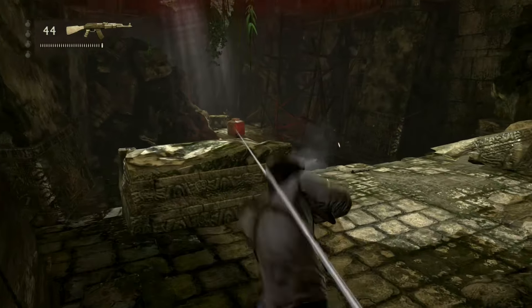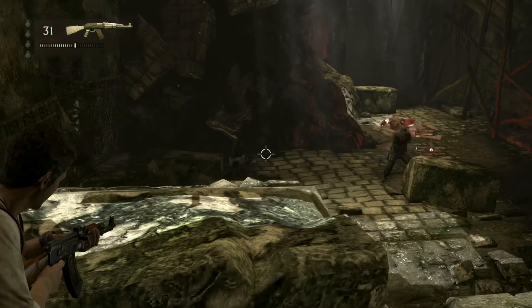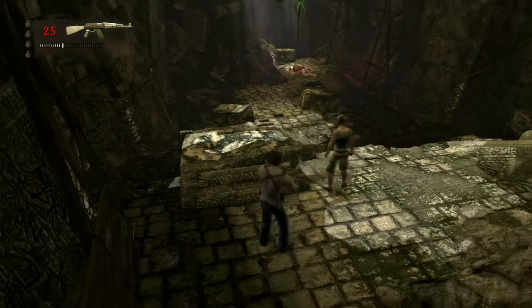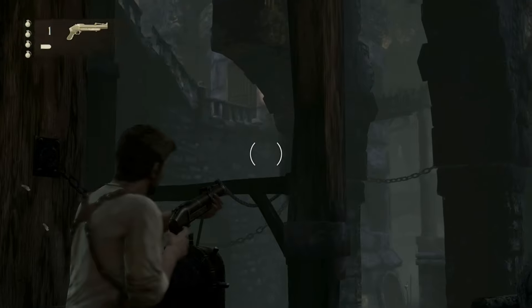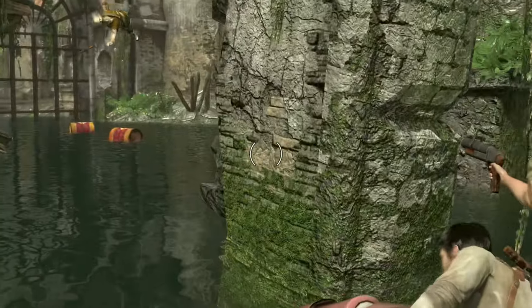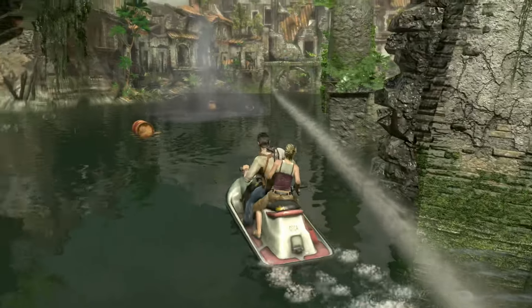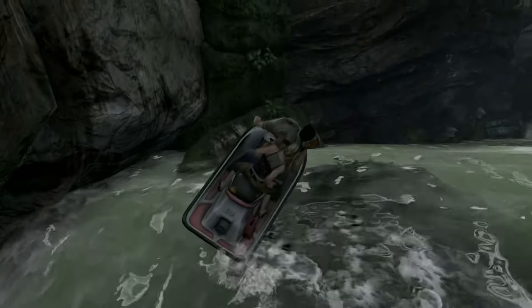I found the enemies in combat encounters to be inconsistent as well. At times they're smart enough to take cover, flank you, and throw explosives, forcing you to move from cover to cover. But other times they stand around and you can stay in one spot and easily take them out. Sometimes they're up high and blend into the background with sniper rifles or RPGs, leading to frustrating deaths trying to figure out where they are. A couple of combat sections involve riding a jet ski, and these are the worst. The driving controls are very sloppy, and aiming to shoot requires stopping first, which combined with long-range enemies and explosive barrels gets annoying quickly. Personally, I would have been fine if these sections were cut.